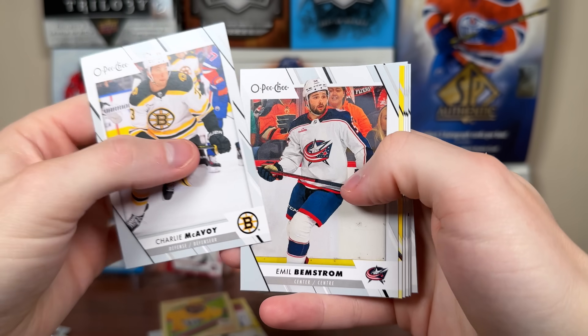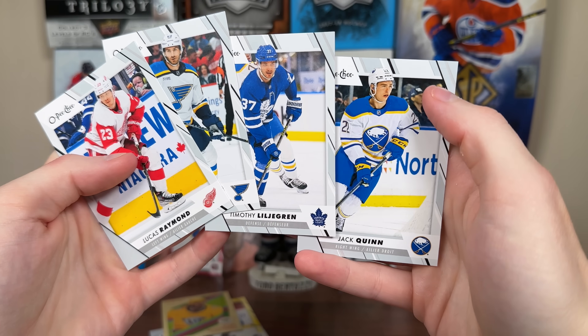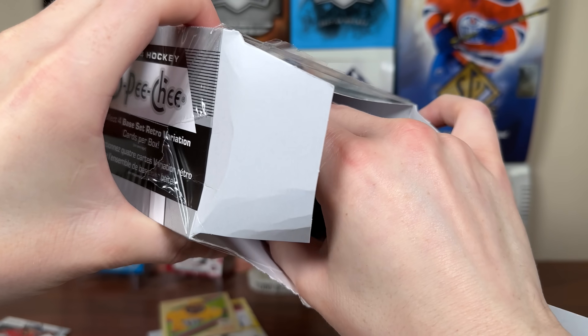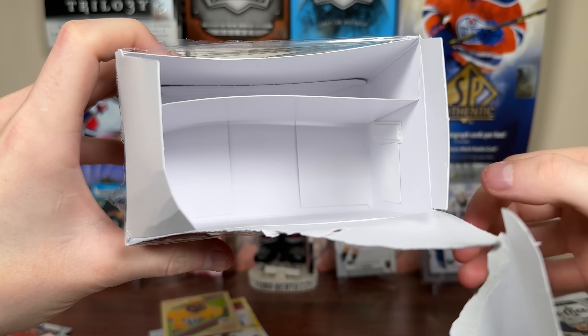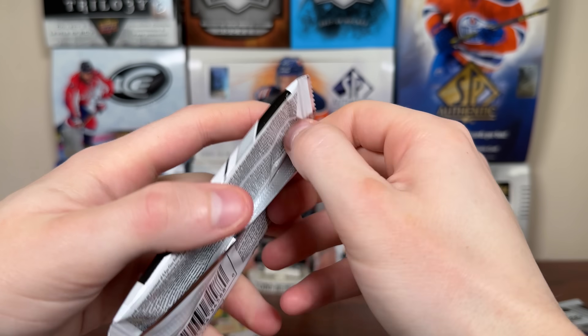Final pack of the first blaster of OPG. We have Jesper Faust yellow, and all-stars Hellbuck. No Bedard in the first blaster, but we did get a rookie in the yellow — can't complain, it's a pretty good rookie. Bought these from a shop, didn't get these from your best pals. Let's continue on.